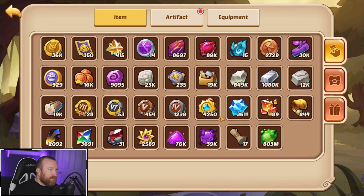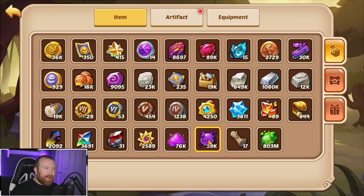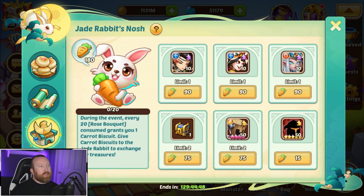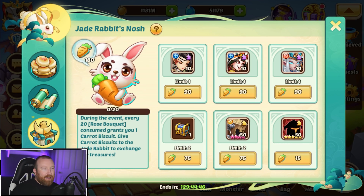We really need promotion stones — that's the one thing we really need and this event really didn't help us much with that. Now, moon cakes — this is what I need to think about.